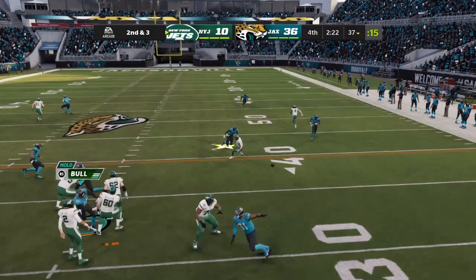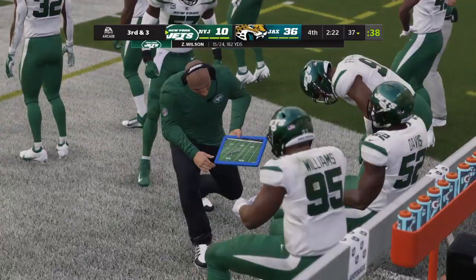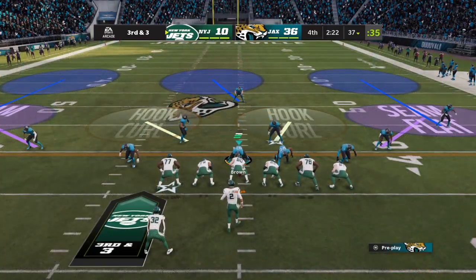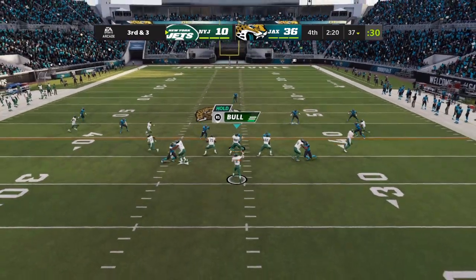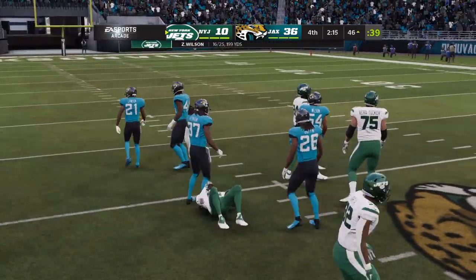Looking to throw again on second down. Wilson — and that's gonna be incomplete. At this point, down big, you'd have to imagine this defense they're just gonna sit back, blanket the field as best they can. Yeah, this is actually the easy part of the game for them because they can sit back, keep everything in front of them. But they've blanketed the field the entire game using a variety of coverages.